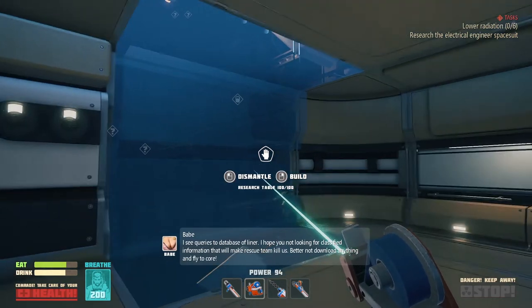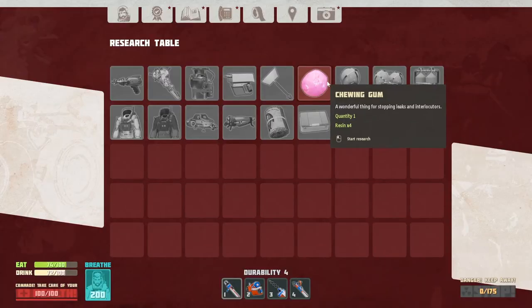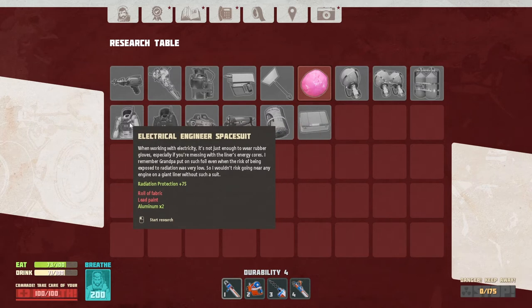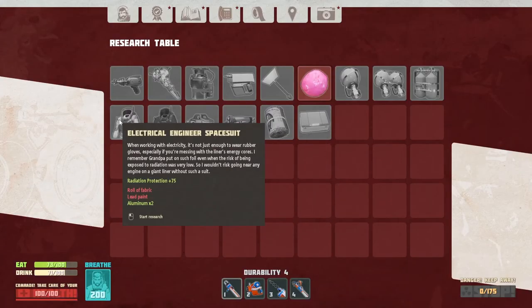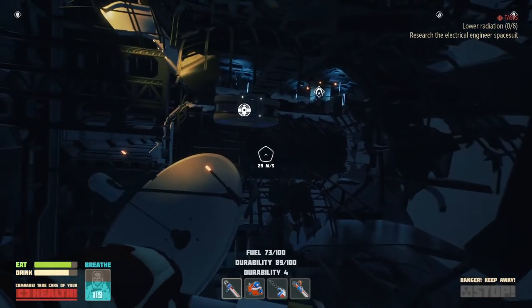Research the electrical engineer's space suit. How do I do that? Oh, there! Two rolls of fabric and two lead paint. Wait, which one do I need? Oh — electrical engineer space suit: one roll of fabric and one lead paint. Alright, that's easy enough to do. I got the lead paint and the roll of fabric.